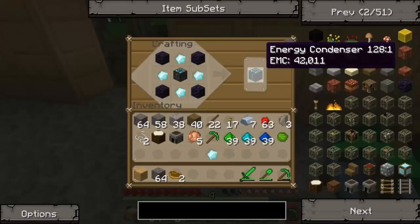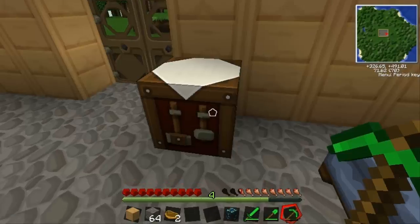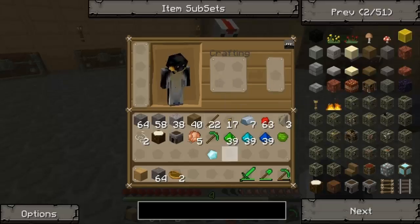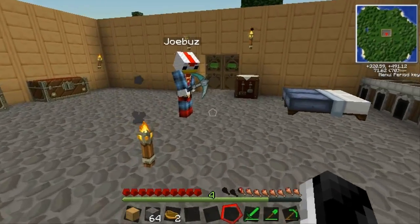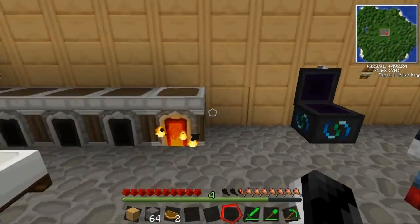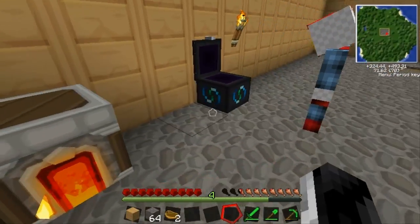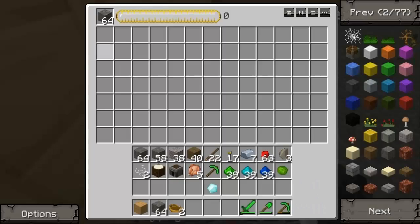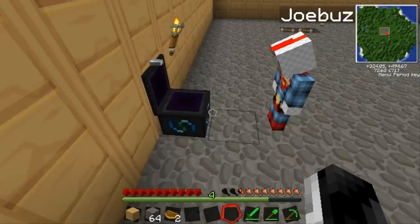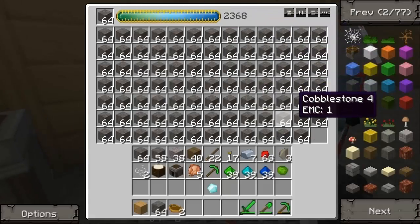Okay guys, so we made our way back down in the mine. And now we got the energy condenser - we got it all set, ready to go. We got one diamond to spare. I've got three diamonds as well. Let's put it here. Stick it there - that seems pretty good. So if I put - let's give an example - put cobblestone in the top. Oh shit. Whoa. I did that wrong. I think we might have a bit of cobblestone.